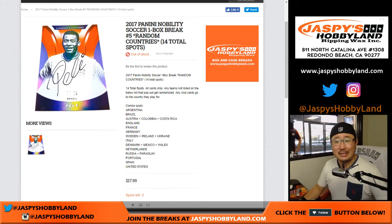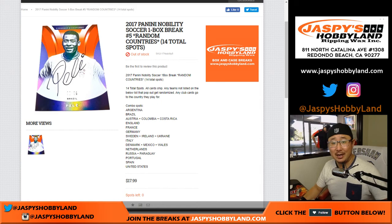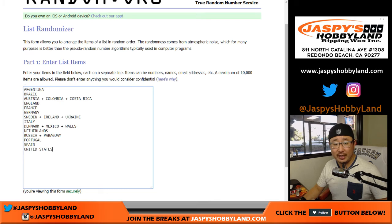Good afternoon everyone. Joe from jazbeeshobbyland.com doing some soccer. This is 2017 Panini Nobility Soccer, one box random country break number 5 from jazbeeshobbyland.com. We've still not seen the case hit yet — we've not seen the Pele case hit yet. Big thanks to these folks for getting into the action.